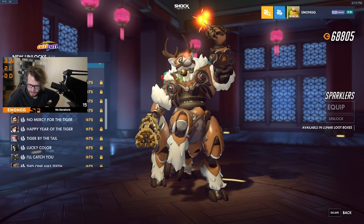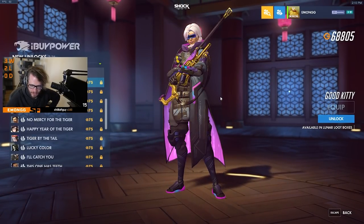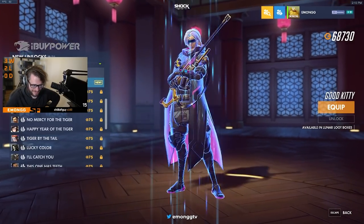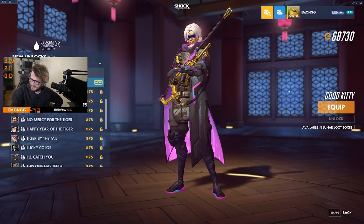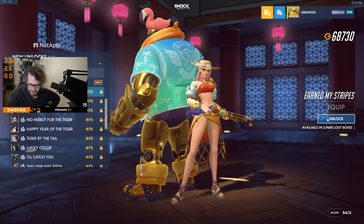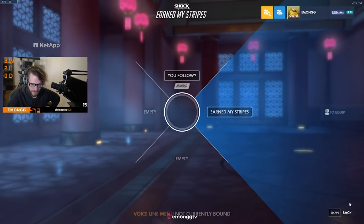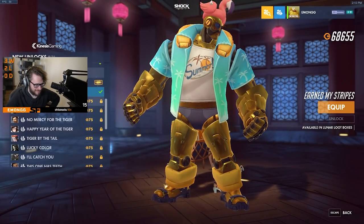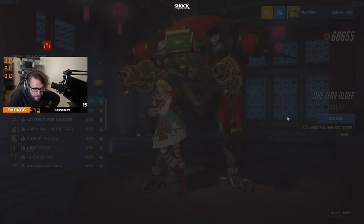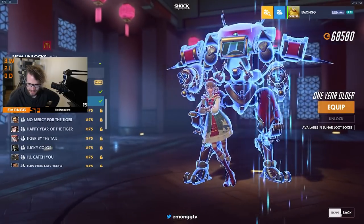Then we have all the voice lines. 'Good kitty.' You hear that, Sully? He's sleeping. The new Ash one: 'I already earned my stripes.' We'll equip that. 'One year older, one year wiser.' You know what? Yes, exactly. That's what I'm saying.